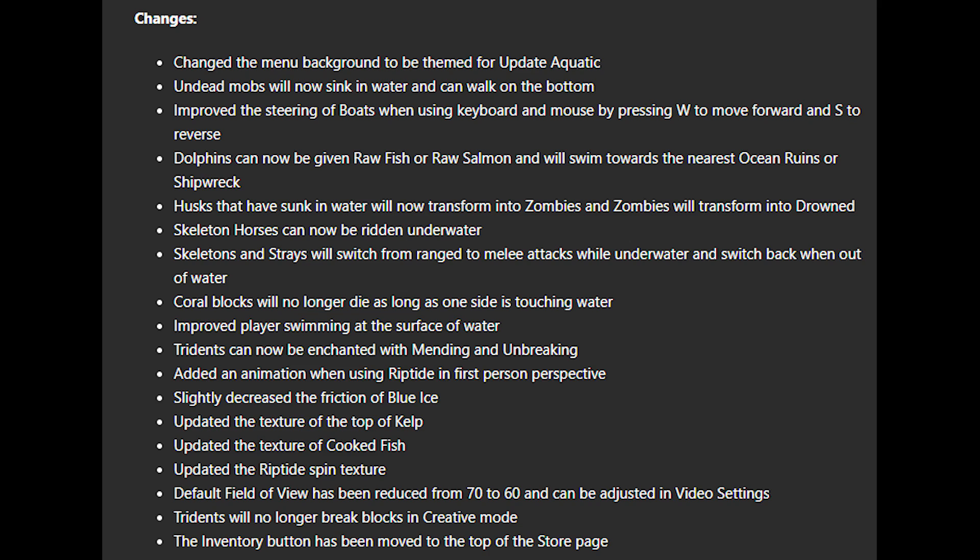Undead mobs will now sink in water and can walk on the bottom. Undead mobs — like zombies — walk underneath the ocean. It's kind of a reference to one of George Romero's movies where they managed to go underneath a moat. Basically, zombies can walk underneath the ocean because they sink — they don't float, I guess because they're dead.